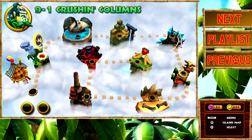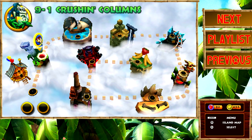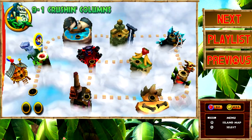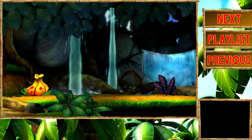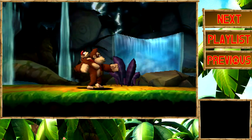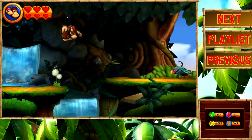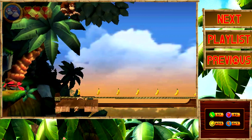Alright, here we are in World 9, The Cloud. We're going to start things off with 9-1 Crushing Columns. I am pretty excited to get started with World 9. All the levels in World 9 are based off of levels or worlds from the original game, so 9-1 is based off of World 1, The Jungle, and as such it's stylized like the jungle — you've got all the enemies from the jungle and stuff like that. It's a nice little recap of the entire game right at the end.